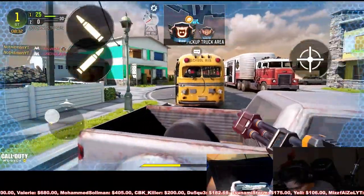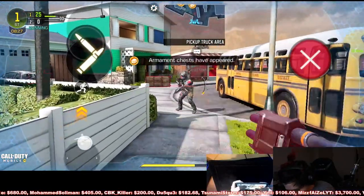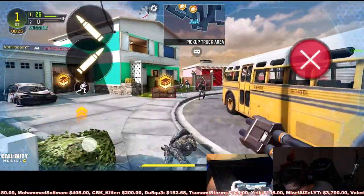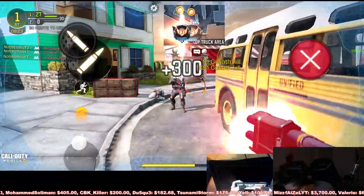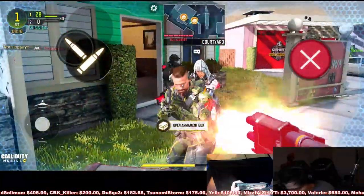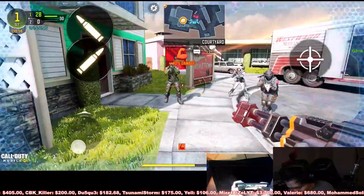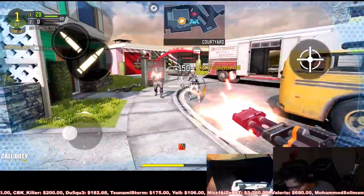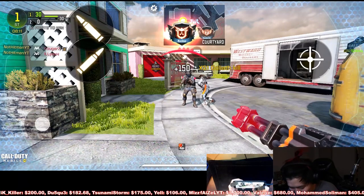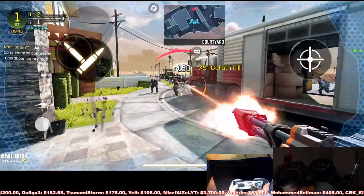We're gonna shoot this guy here - let's see what we get from here. Some cool armaments - oh, 100 HP, let's go! So I can just keep opening armaments. 40% damage boost! I didn't get the 30 kills. I kind of want to try this again. Server lag is OP.